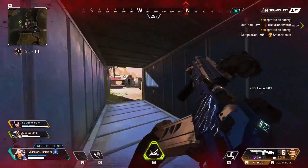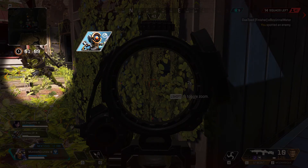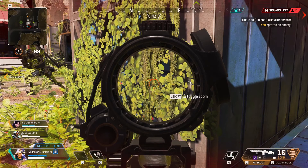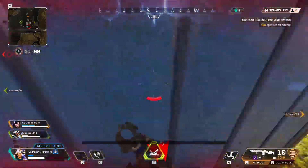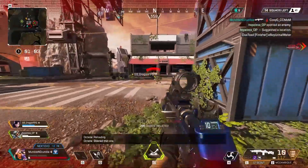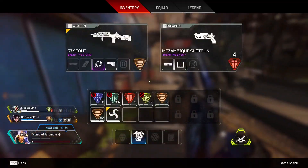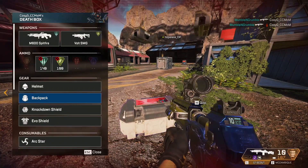I hear someone above me and, because of my low health and positional disadvantage, I enter full panic mode. I go to double-check that my sight is set to 2x instead of 4x, which is fine — but what is this terrible crosshair placement? Because I'm looking at the wall, I completely miss this Pathfinder coming around the corner and get caught off guard when he starts shooting at me. I should have checked my zoom level while looking somewhere useful.